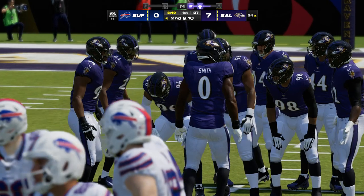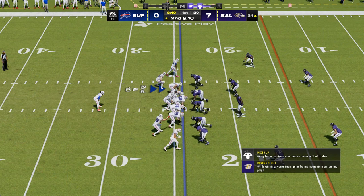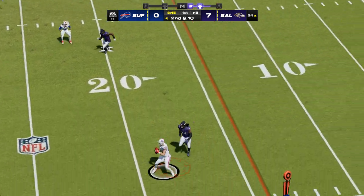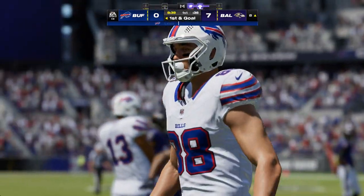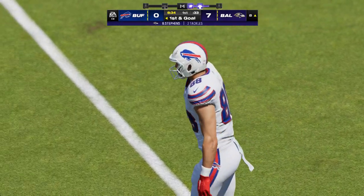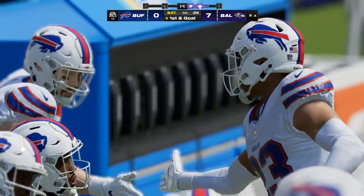Here's second and ten. Allen now looks to throw, works right side into the hands of tight end Knox, and they've got it inside the ten at the eight. First time they've hooked up, good for 17 and a first down. How about the speed with which this offense can get down the field? They're now set up for first and goal.